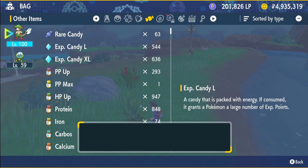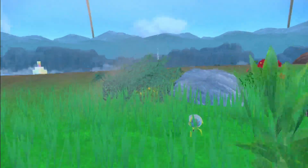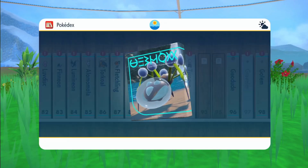Now all we need to do is level it up once and it will start to evolve. It should be a high enough level — there we go, now we have an Araquanid. Amazing! Hope this has helped you out and I'll catch you on the next one.